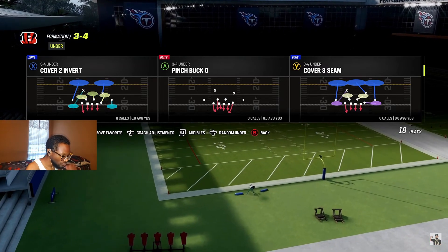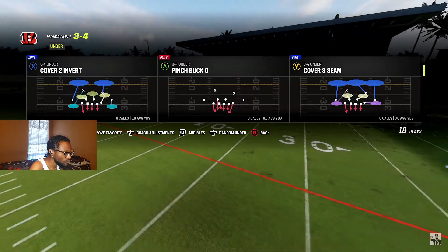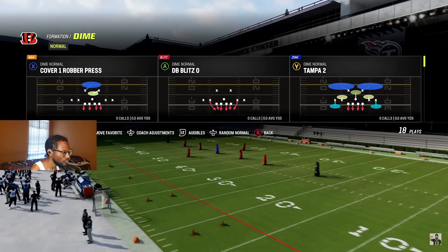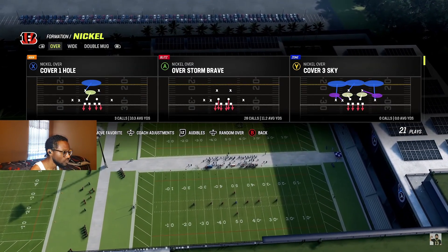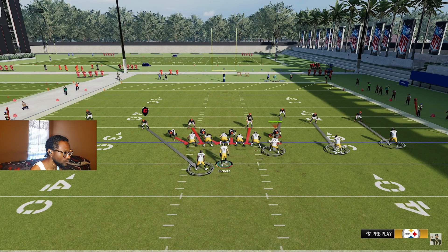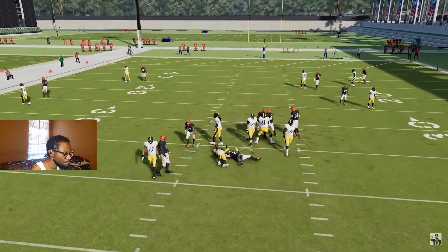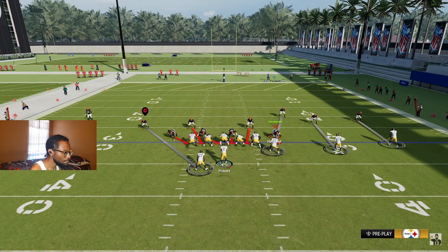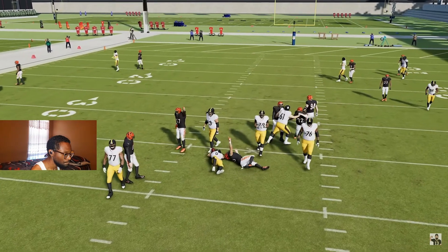Number six: blitzing. When you want to mix in a blitz as a beginner, find man blitz plays that have six guys rushing — you'll see six red arrows on those plays. This works in nickel, dime, or standard formations. It's effective because many people don't block their running back and send everyone out as receivers. If you have six rushers against only five offensive linemen, one guy comes in free. Mix this in after running different coverages all game and you'll catch your opponent off guard and sack the quarterback.